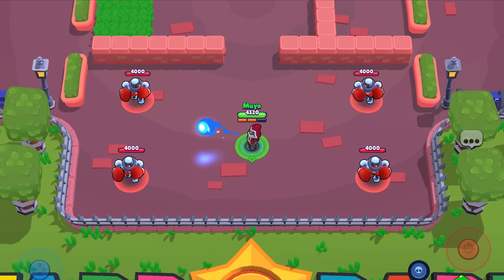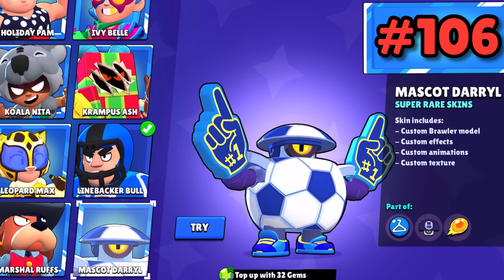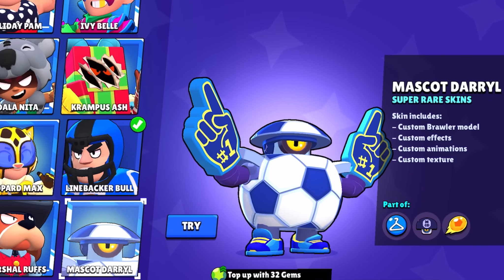Red Wizard Barley and Wizard Barley — just like the football bulls, they're not special. Mascot Daryl is a skin you get for free and I hate this skin with all my being. It looks like he got bonked on the head with an anvil and his head is just permanently squished.